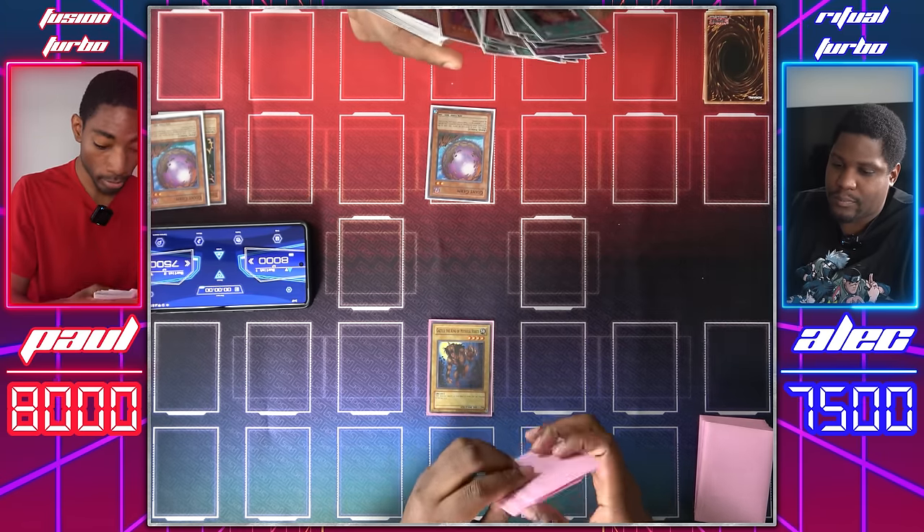Draw for turn, Duelist. I'll just set a monster and pass. Draw for turn. Normal summon Gazelle, King of Mythical Beasts. Enter battle and attack — it's the Giant Rat. One of the few monsters that can actually reliably swing over it. I'll get another Giant Rat to the field. Main Phase 2 — flip summon Man-Eater Bug to destroy your Giant Rat. Then activate Swords of Revealing Light and end my turn. Draw for turn, a three-turn reward. Set a card, set another card and pass.